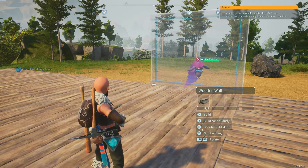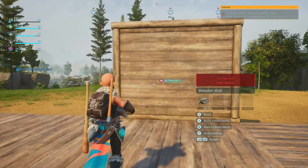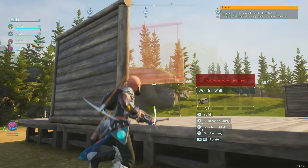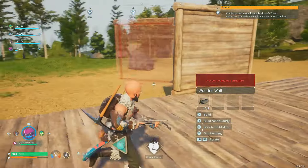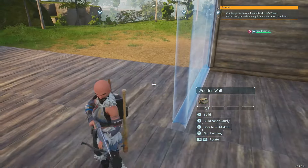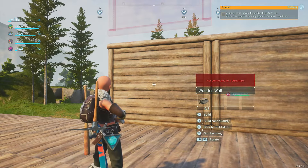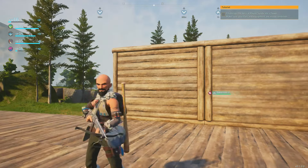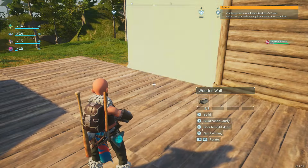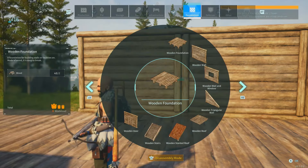First, there is an inner and outer wall texture. The inner texture will be flat, the outer will be logged. It will normally default to the flat inner texture, unless you hit rotate. Then it will build like that. Now, if you exit and return, it will default to whatever one you had last, which has actually ruined quite a few takes. I wanted to start with the correct orientation.